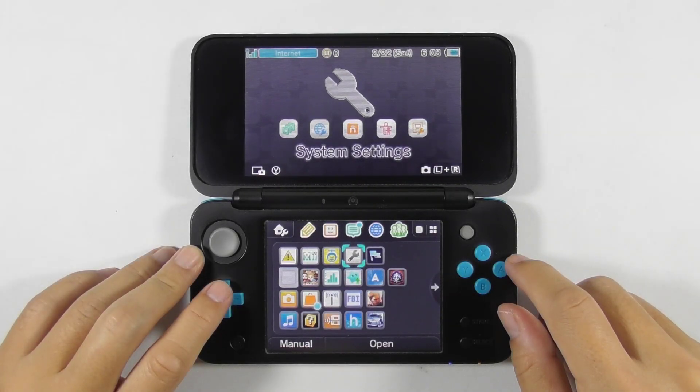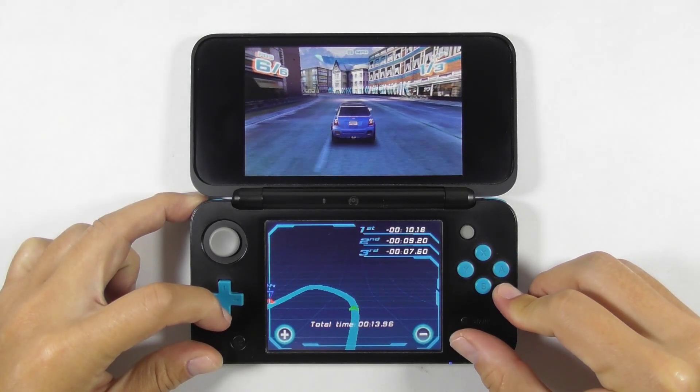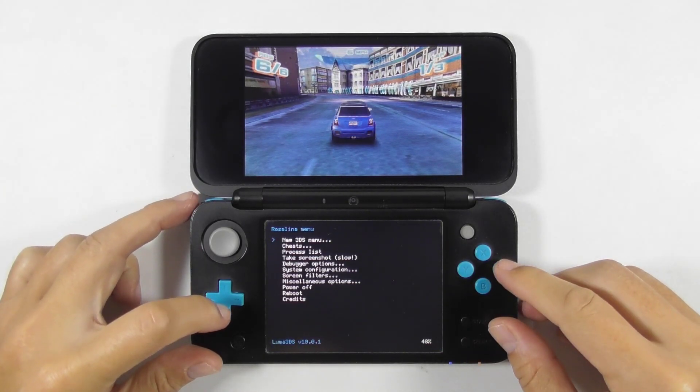One of the best things to have a custom firmware running on your 3DS is to use game cheats. In this video, I will show you how to use and activate the Luma 3DS built-in cheat engine. So let's get to it.